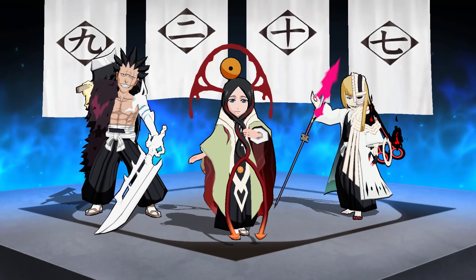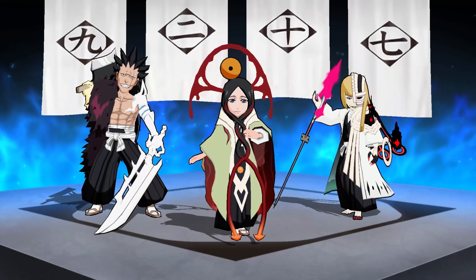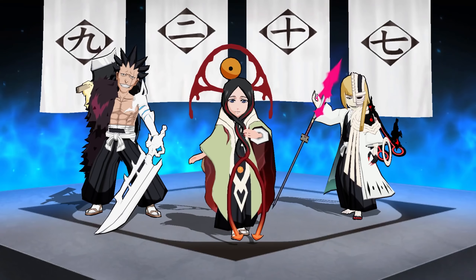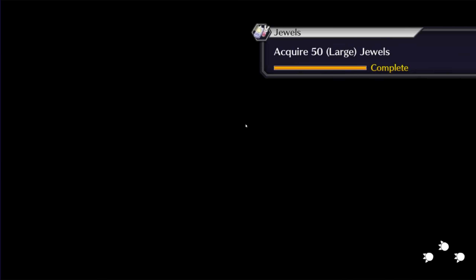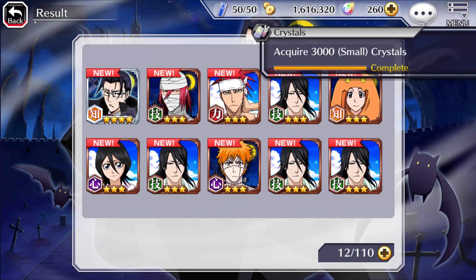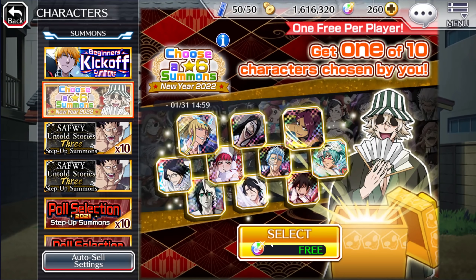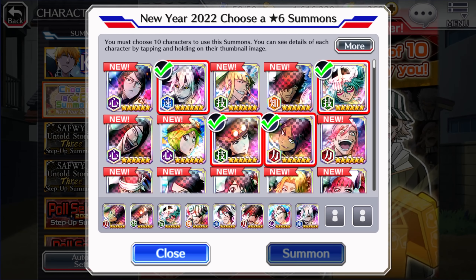Alright lads, the end of year celebration has officially started, and with that we have some very good banners going on right now for new players — players that want to start the game potentially today or within the next two weeks to take advantage of. Because right now, as a new player starting the game today, you can get your hands on five multis to go for and also a choose-a-six-star summon, allowing you to pick ten six-star characters and get one of the ten that you have chosen.